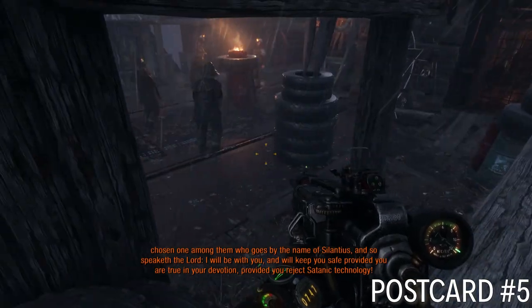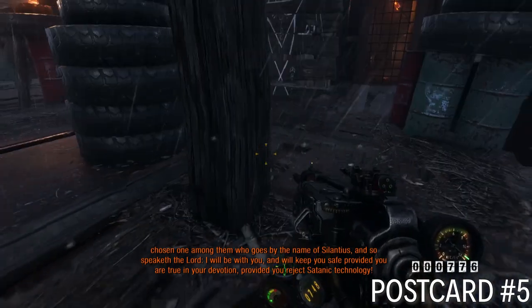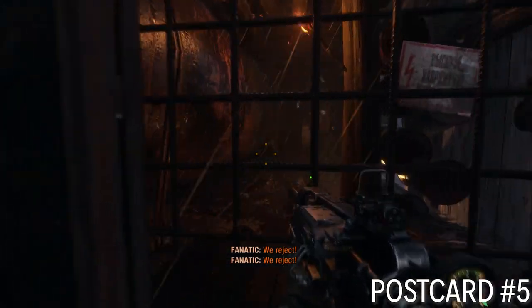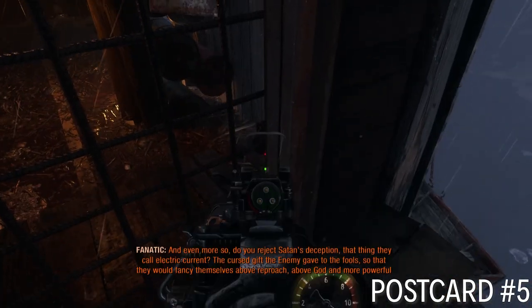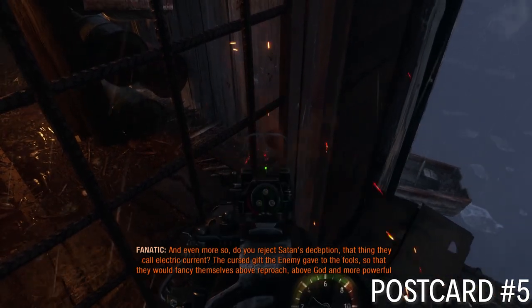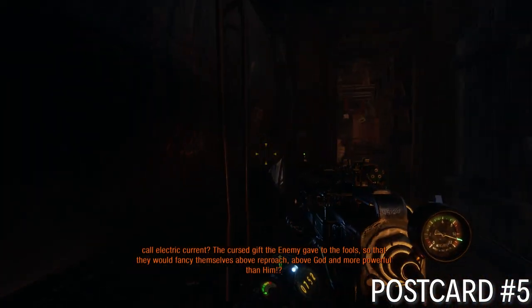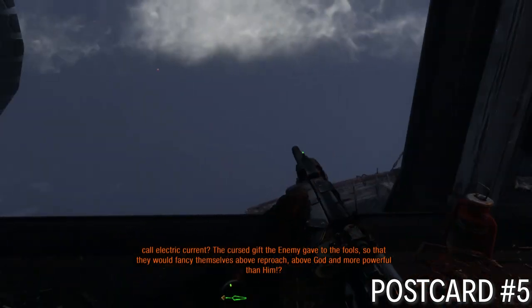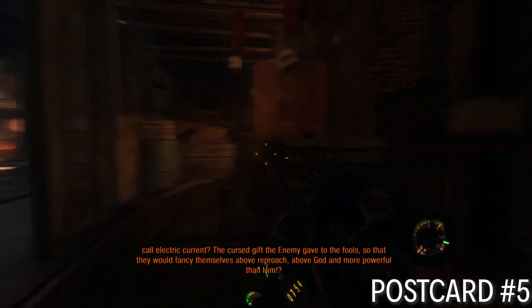The last postcard is near the very end of your time in the Volga. This is when you're going to lower the bridge — right on top, during the sermon. You don't have to sneak through it like I'm doing here, but it does help and it doesn't hurt. Find that locked gate — whether you're shooting this place up or not, it doesn't really matter — and that's the way you want to be going.